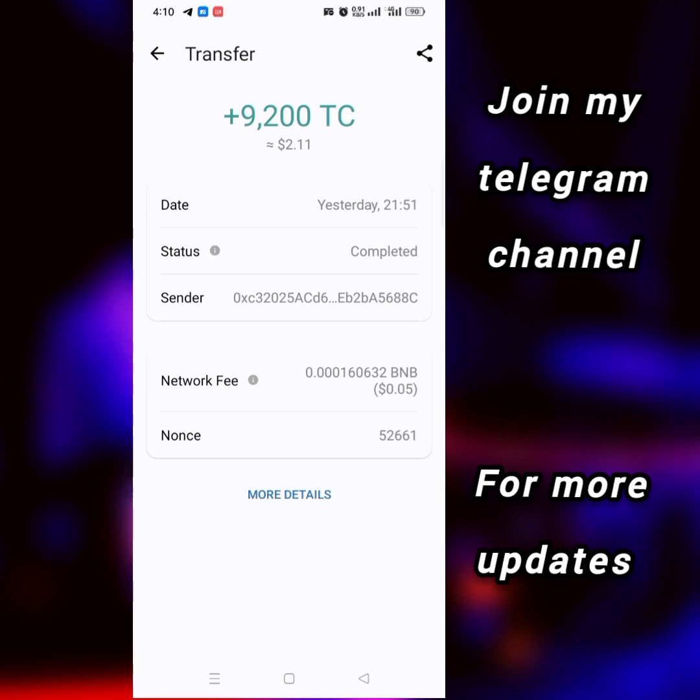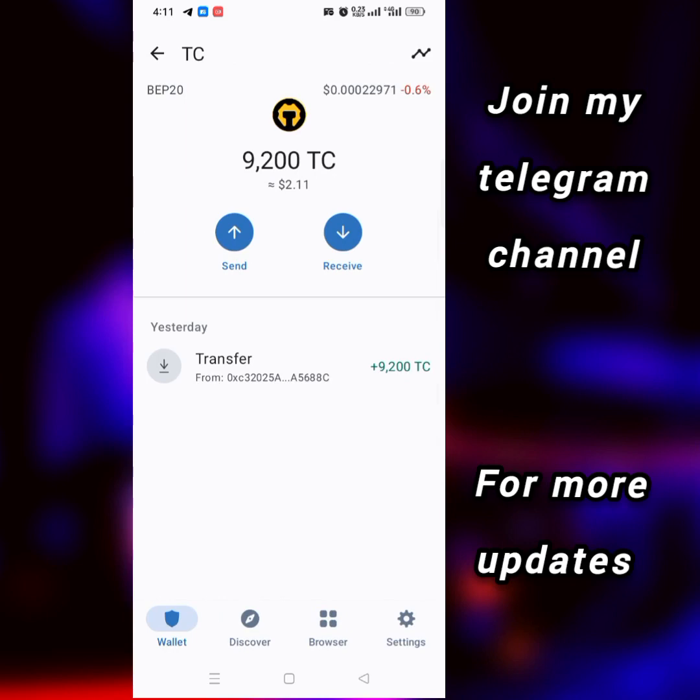This is how you can earn from that app and withdraw to your Trust Wallet. Remember, this is a BEP20 network token and you can easily swap it anytime. You can go to CoinMarketCap, check the exchange where it is listed and swap it there, or go to PancakeSwap. I personally haven't swapped mine, but I'm happy to show you the withdrawal is working.